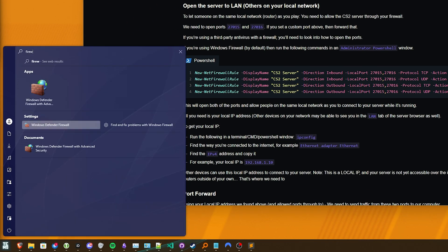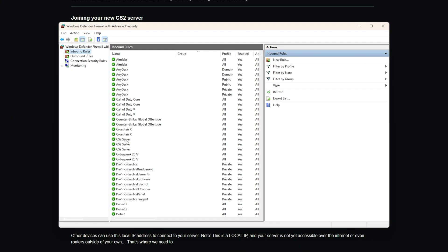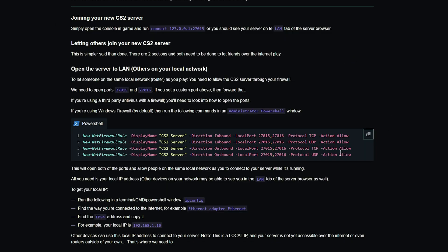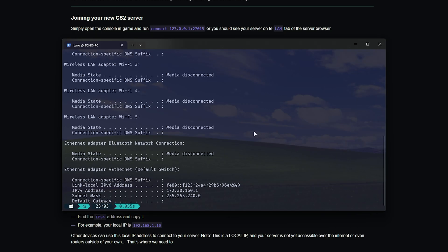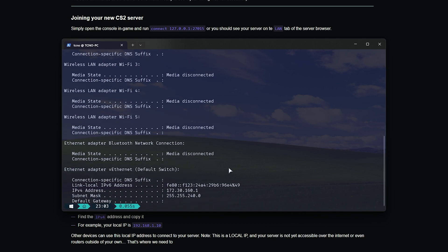You can confirm this by opening Windows Firewall with Advanced Security — in the Inbound Rules section you should find your CS2 server, and the same goes for Outbound Rules. Now inside a Terminal, Command Prompt, or PowerShell window, you can run 'ipconfig' and hit Enter, then look for the way that you're connected to the internet. For example, Ethernet adapter Ethernet — get your IPv4 address, and people can use this to connect to your server as long as it's running and they're on the same local network. They can open their game console and run 'connect [your IP]:27015' and they should be able to join.